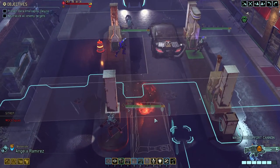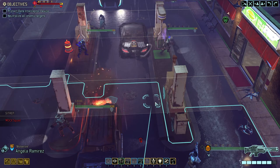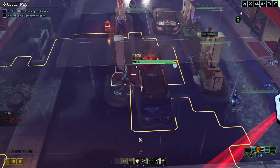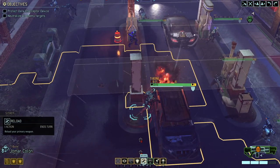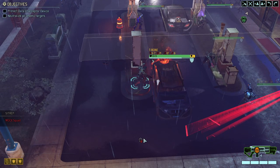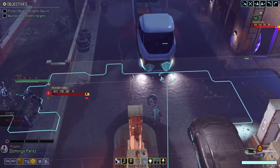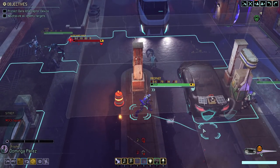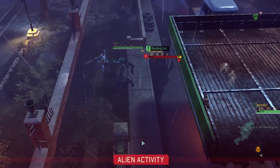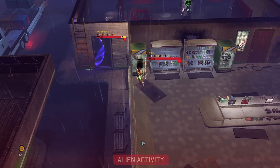Alright. Then you come up here and overwatch. Let's reload. We know that there's a berserker out there somewhere that we haven't seen yet. Hopefully we can pick him up next time with the Fulton harness. He's still coming in there — oh crap. Alright, everyone needs to move.